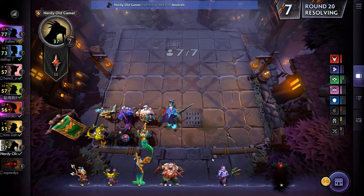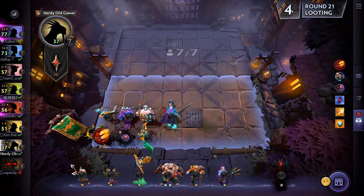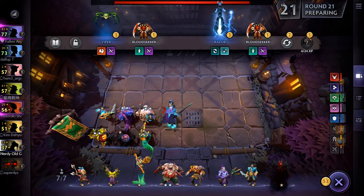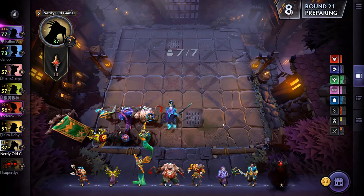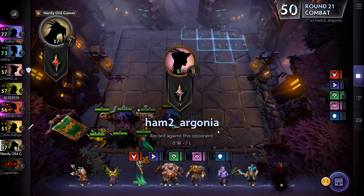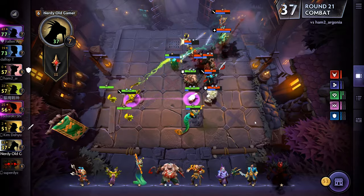Let's buy Lichen for now. Mages, Primordial — we're not going Mages, so I guess we'll get the Dragon item on you. Another Kunkka. We do have two Scaled on the board now — plus 30% magic resistance, that's very nice. Maybe go six Warriors? Yeah, I think we're going to do that.